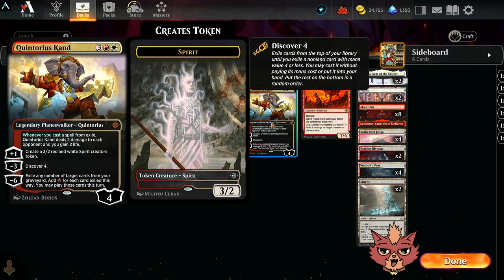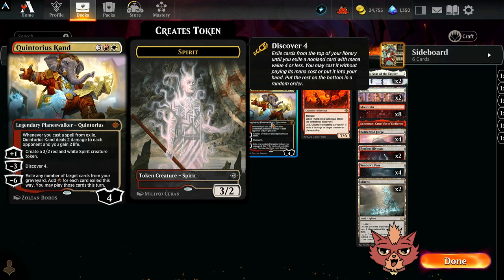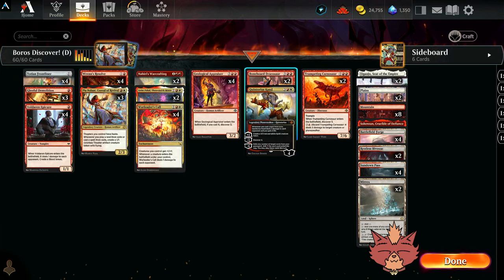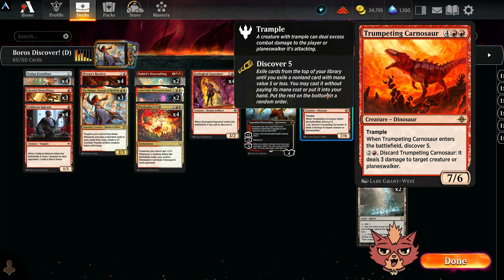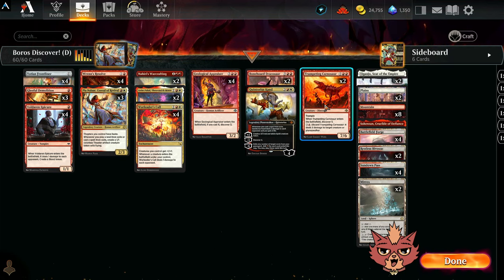We also have Quintorius Cond with that minus three — you get discover four. That sounds decent, right? Couple Bonehorde Dracosaurs — at the beginning of your upkeep you exile the top two cards of your library, you may play them this turn. Beautiful, you get those other benefits as well. We also have a couple top-end Trumpeting Connoisseurs — one ETBs discover five. Honestly, if you hit any of your five-drops with that discover, first of all you're pretty lucky, second of all you're very happy about it.